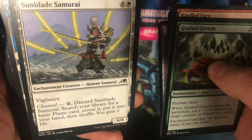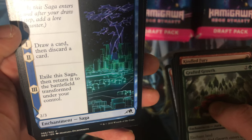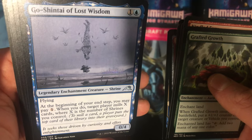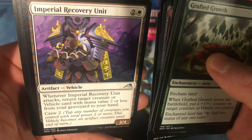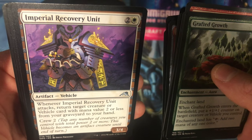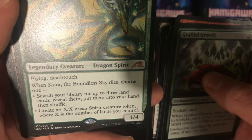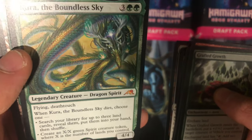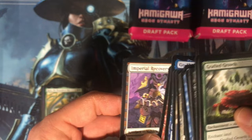Sunblade Samurai — very classic human samurai. Is that a list card? I have to take a look at that. Go Shintai of Lost Wisdom — uncommon legendary enchantment creature shrine. Go Shintai of Ancient Wars — uncommon legendary enchantment creature. Imperial Recovery Unit, nice armor. Oh hello — I pulled a mythic already off the first pack! I got Kura the Boundless Sky, legendary creature dragon spirit — regular card, not a foil, but still pretty cool.